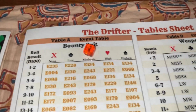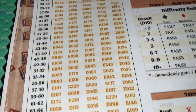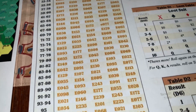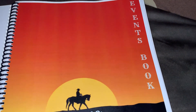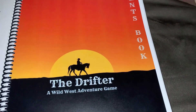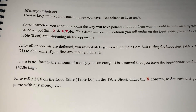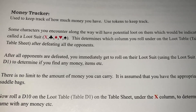The diamonds column is what we roll under whenever we roll for a random event, and all the events are kept in the event book. Now we're on to the money tracker, which is used to keep track of how much money we have, and we use tokens to keep track.